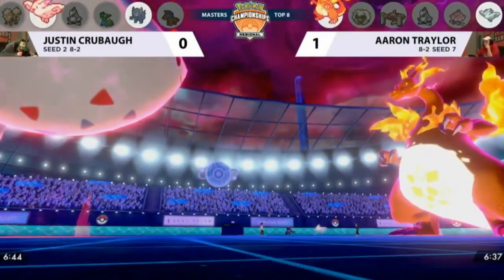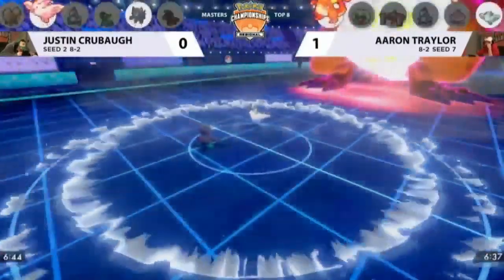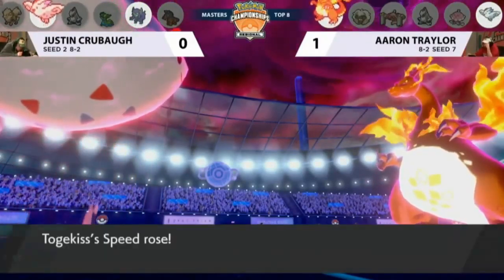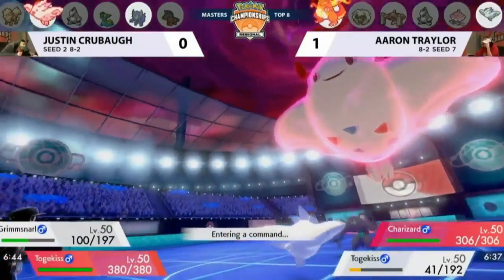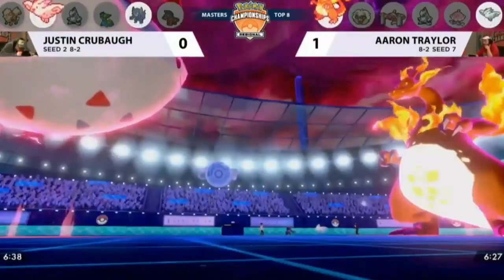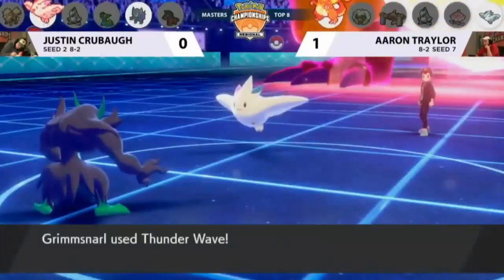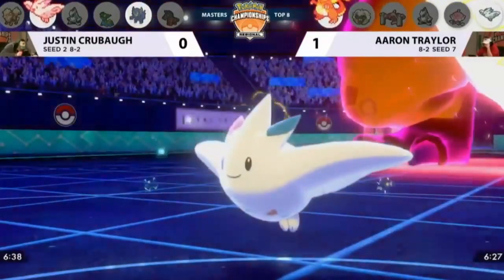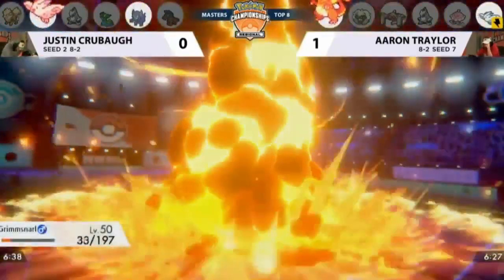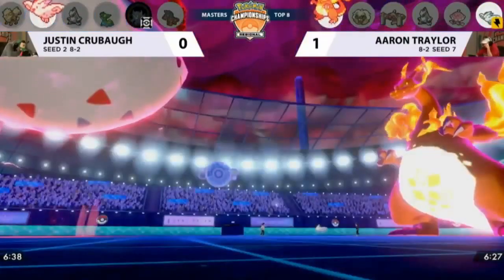Charizard boosts the speed for both Pokémon on Aaron's side, but Justin matches it with another Max Airstream from Togekiss — though Togekiss gets significantly low from a critical hit. It's still a two-hit knockout, so it didn't change things much, but Aaron could be looking at getting Thunder Waved on his Charizard again. The trick up his sleeve is Follow Me from his Togekiss — Follow Me makes Aaron's Togekiss the center of attention, taking the Thunder Wave in Gigantamax Charizard's stead. That change makes this game really nice for Aaron.